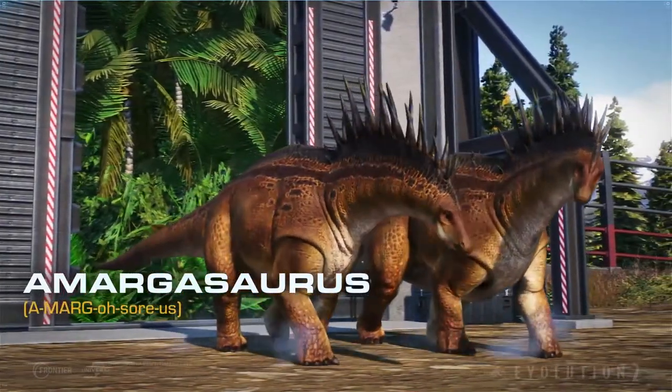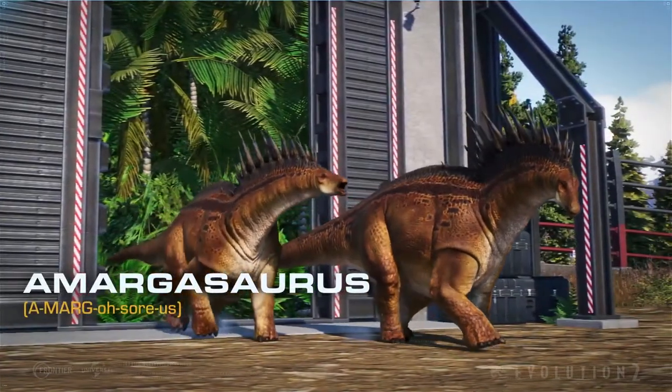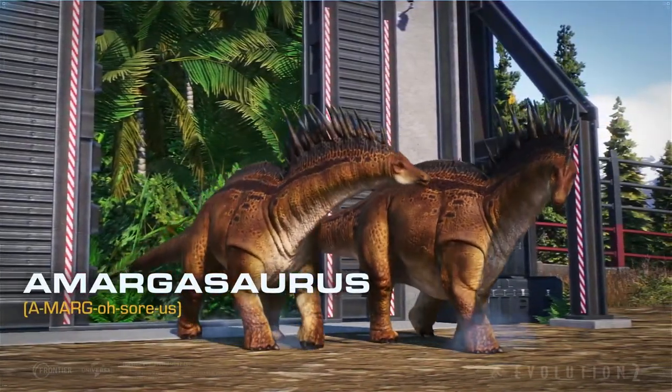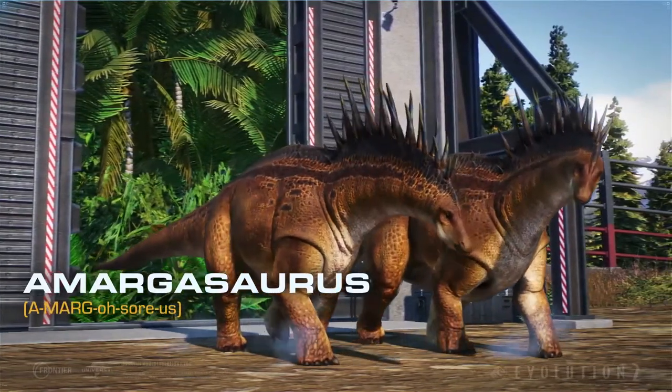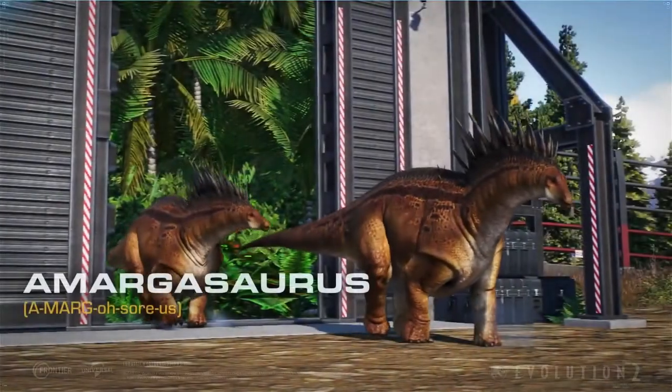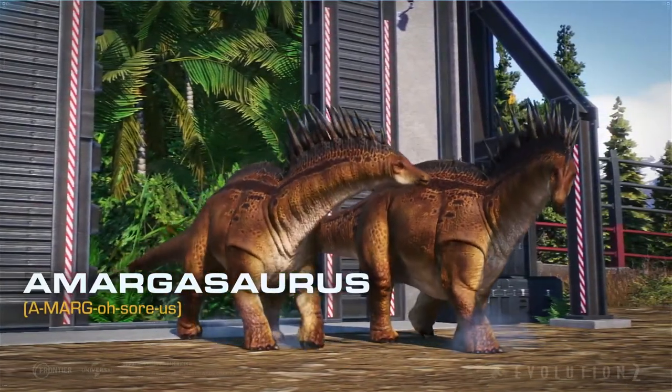Amargosaurus is a brand new dinosaur we've never seen before in Jurassic World Evolution. This sauropod is pretty unique because of its parallel rows of tall spines running down its neck and back, but it's smaller than other sauropods.